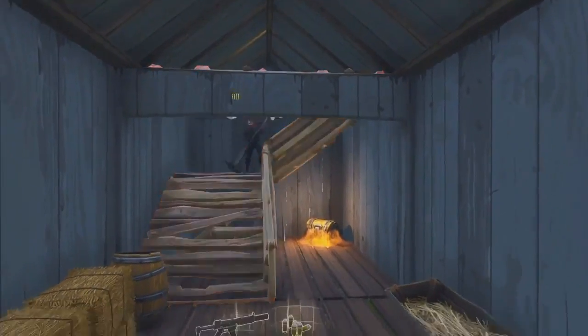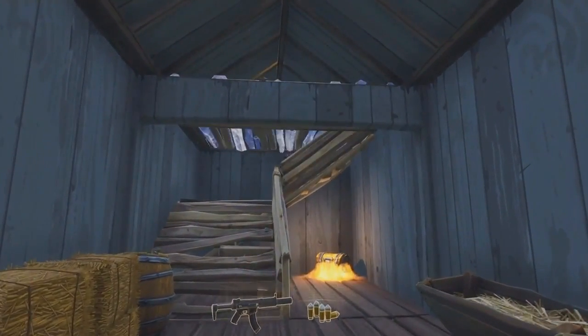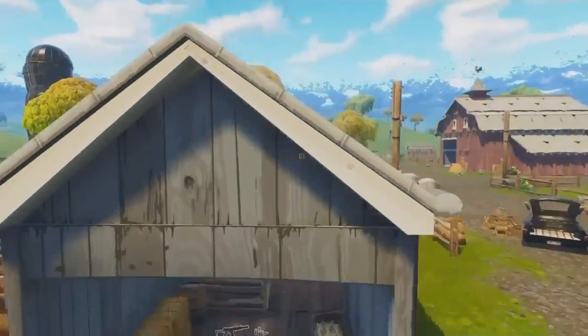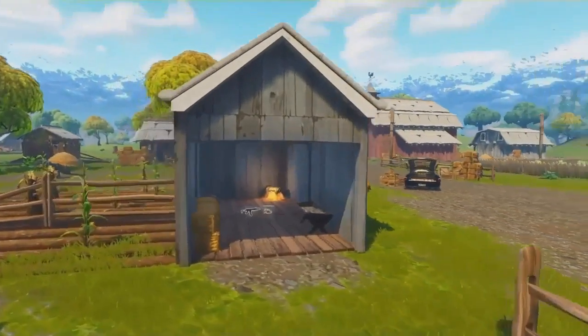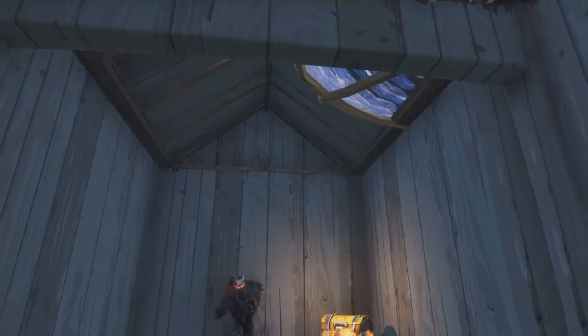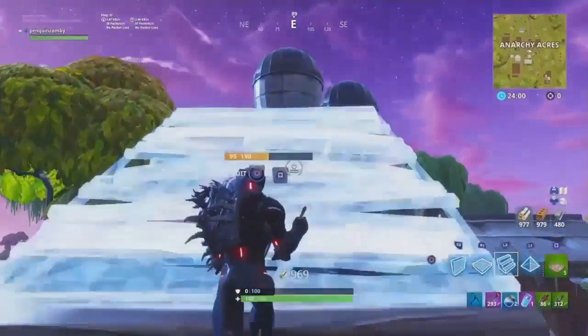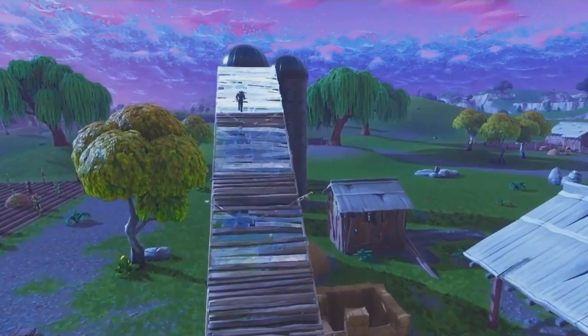In Episode 1, I showed you how to get into these special roofs that don't have rafters. You can go check that out for more information. But I wanted to include this here because it is a good hiding spot for Fatal Fields. There are definitely a lot of places to hide in roofs in this game.